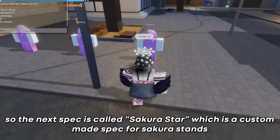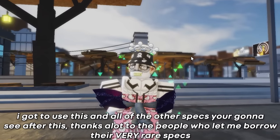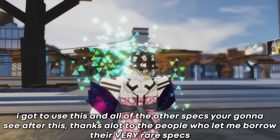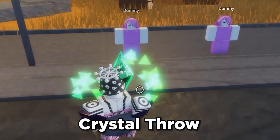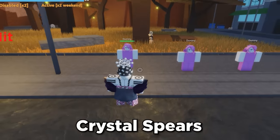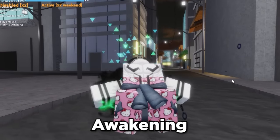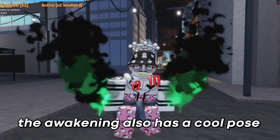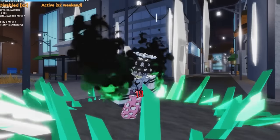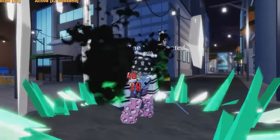The next spec is called Sakura Star, which is a custom made spec for Sakura Stands. I got to use this and all of the other specs you're going to see after this — thanks a lot to the people who let me borrow their very rare specs. This spec actually has two different poses. The first move seems pretty mediocre, and the second move is also pretty mid. This spec also has an awakening which has no moves as of yet, but the awakening has a cool pose. I feel like this spec is pretty cool and it would have been really nice if it was ever finished.